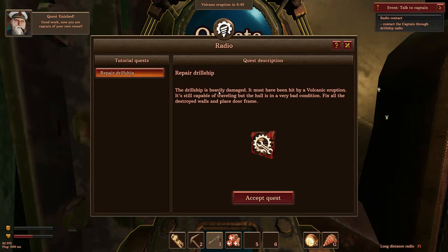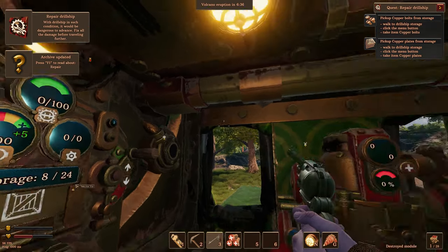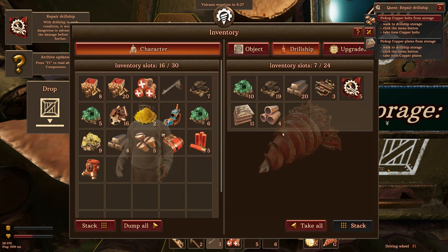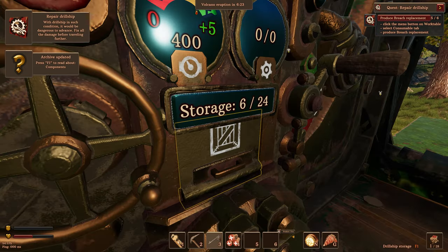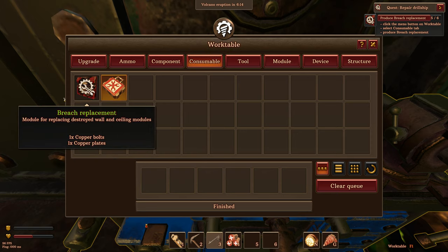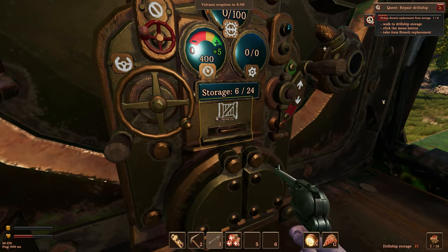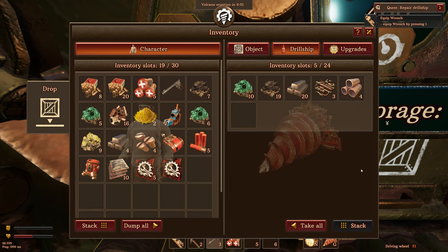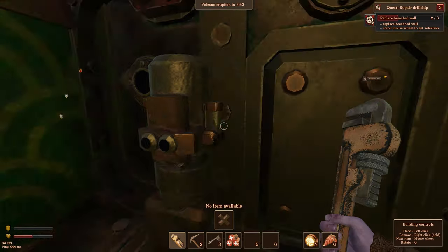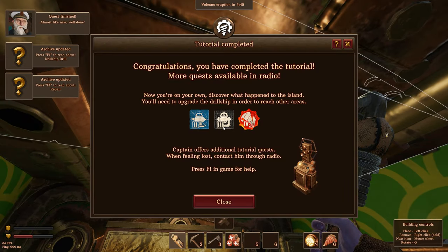There's a phone ringing. Repair the drill ship. Pick up copper bolts from storage. Pick up copper plates. Produce breach replacement. Here's another one of those workbench things — select consumable tab, breach replacement. Walk to drill ship storage, take item breach replacement. Equip wrench. Replace breached walls six times. Replace breached ceilings. Tutorial complete — wow, that wasn't much of a tutorial. Congratulations, you have completed the tutorial. More quests available in the radio.